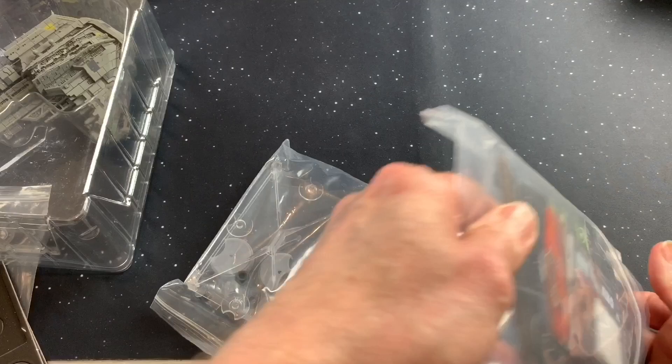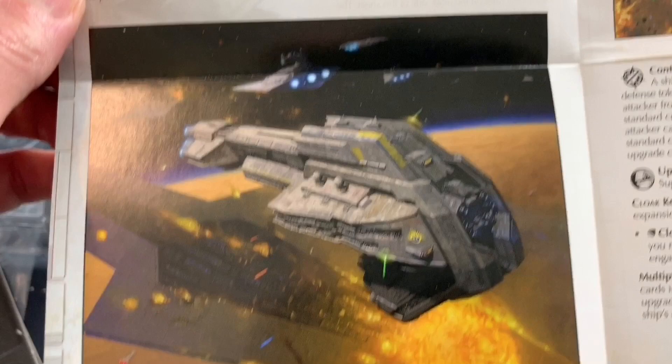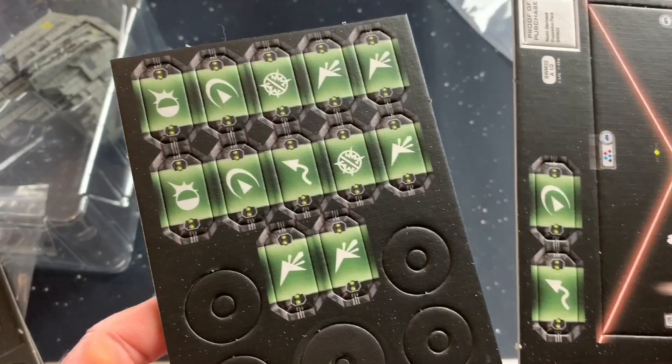Cards and rules. Nadiri Starhawk — beautiful. Here's the component list. Got our new rules: a salvo of course, nice artwork. We got the contain and super weapon. Let's look at the play testers and the base. There's our salvo and our dials.